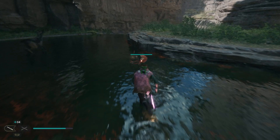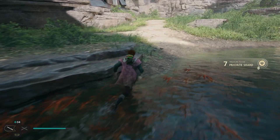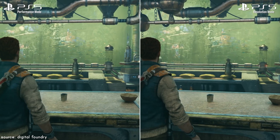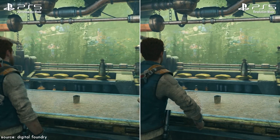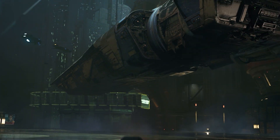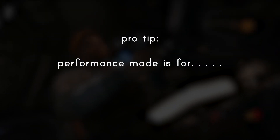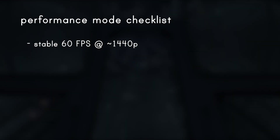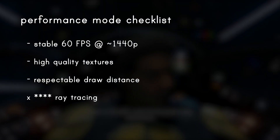In and around water bodies, even Resolution Mode is unable to run at a stable 30fps. So why, in Performance Mode, am I still stuck with raytracing that makes it an absolute struggle to maintain either the resolution or the frame rate? I get that you want to make the game look amazing with raytraced reflections and global illumination, but Performance Mode is — and I cannot stress this enough — for performance. Just give me a stable 60fps at 1440p with solid textures, a decent draw distance and details, and call it a day.